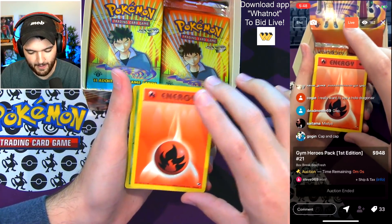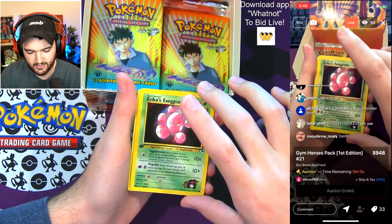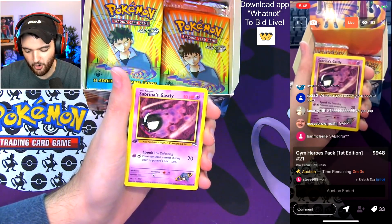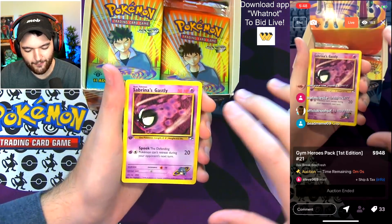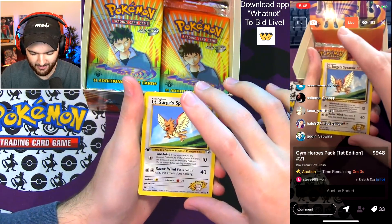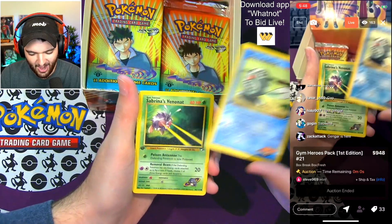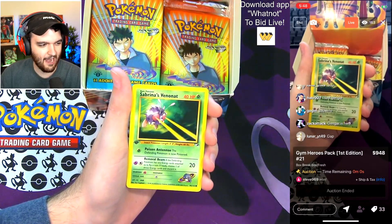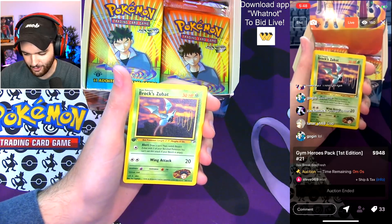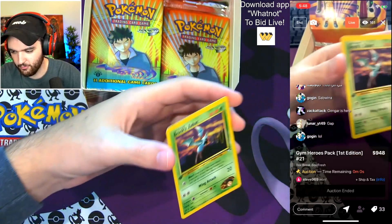Fire Energy for a fire pack. Sabrina's Exeggutor — it's like a tongue twister. Blaine's Gamble. Sabrina's Gastly — he has the entire Gengar family! Do we have the Gengar at the end? Sabrina's Poliwag. And — not yet. Venonat and Zubat — unfortunate on that last card, but you got some really really good pulls in your commons. So close!